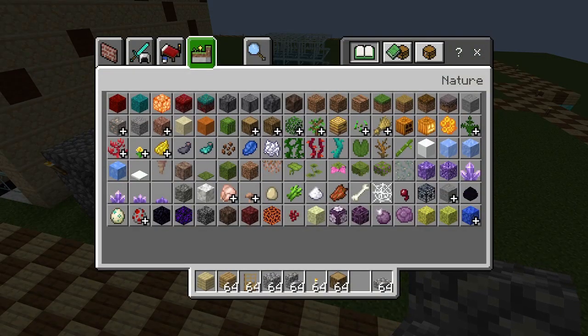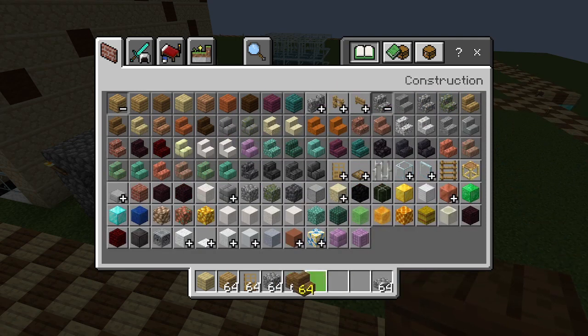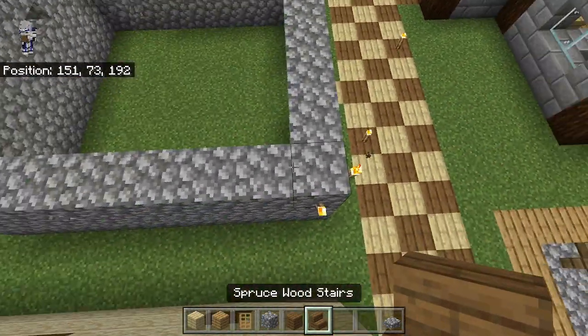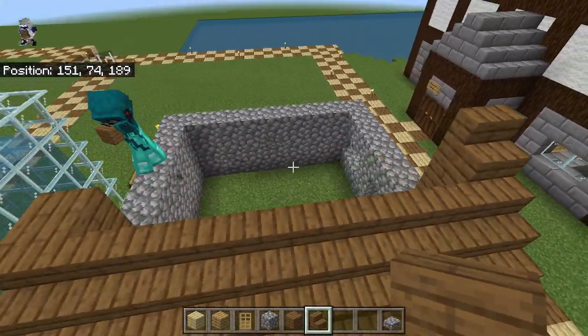For the roof, it's a pretty simple design. We can grab some spruce planks and spruce stairs. We're going to bring up three rows of stairs on this side, putting some planks in between.